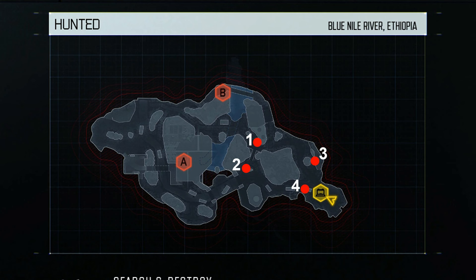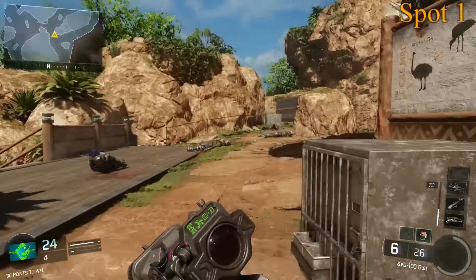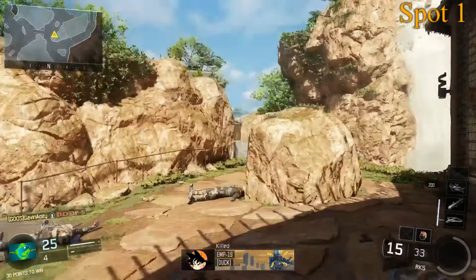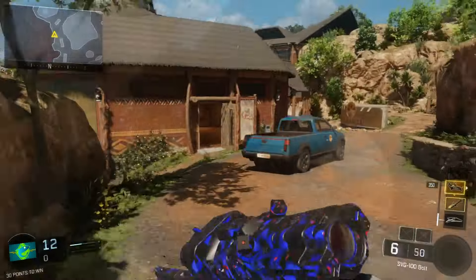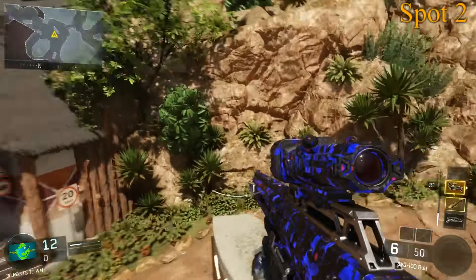The easiest one on the attacking side is near the normal head glitch that everybody goes to, but you want to sit a little bit further back than normal. You'll see I'm running straight off the spawn — you want to sit further back because if you're up closer you give yourself a chance to get hit by a grenade or something like that.